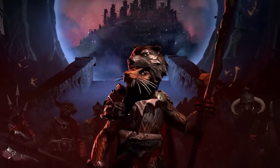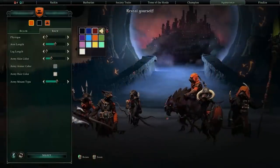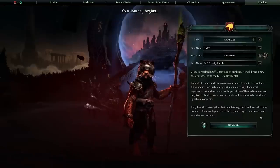You can customize an awful lot about your faction leader — anything from the clothing, body shape and poses. Don't forget to give your faction a custom banner, color scheme and physical look before you name them and move on to actually playing the game.